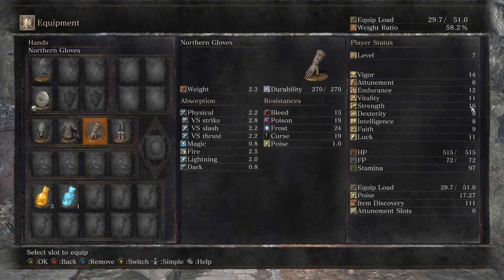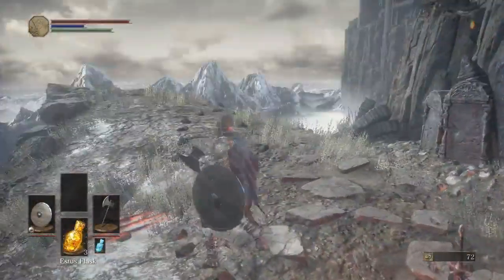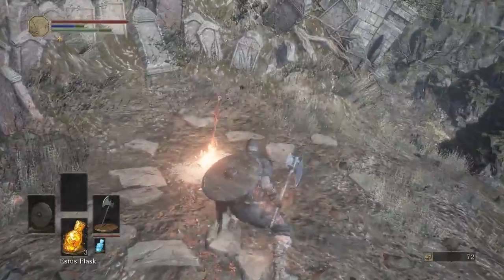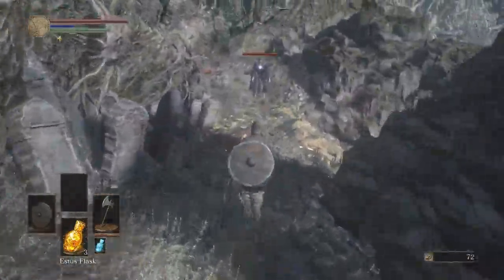He's definitely strength and vigor heavy, vigor being your HP pool. I don't know what the special is for the axe — okay, he does a shout, and he gets more attack damage this way, I believe.